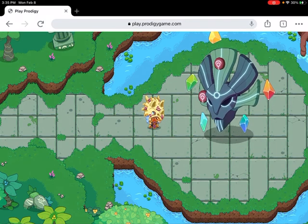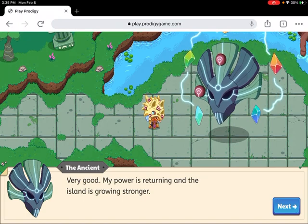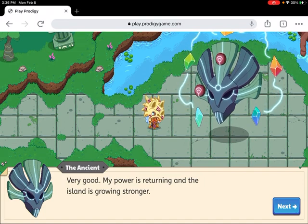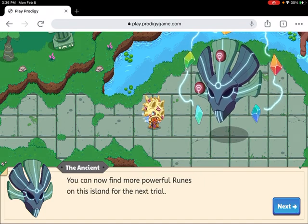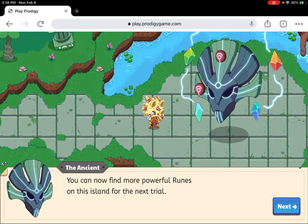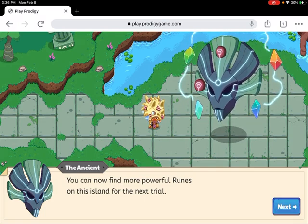What was that? 'Very good — my power is returning and the island is growing stronger.' For the next trial, you can now find more powerful runes on this island.